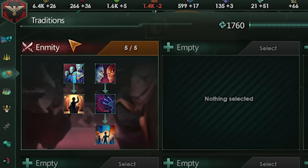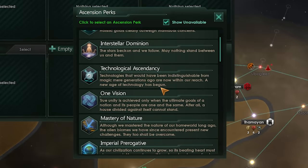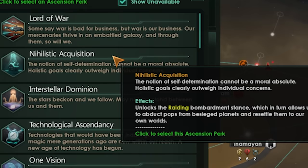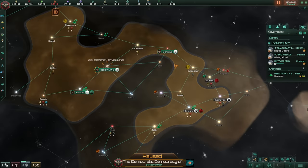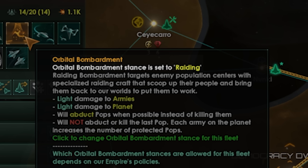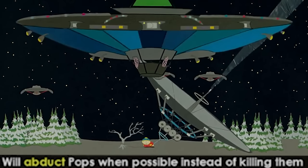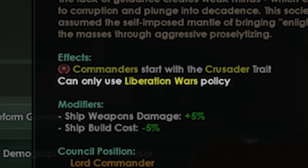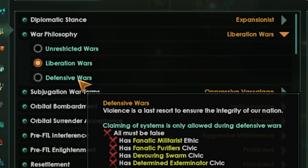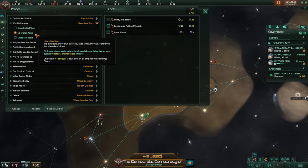With our last Enmity tradition complete, we get an Ascension perk. The main one we want is Nihilistic Acquisition, which unlocks the raiding stance. If I go to one of my fleets, we can see orbital bombardment options: indiscriminate, selective, and raiding — light damage to armies, light damage to planet, will abduct pops when possible. Because we are democratic crusaders, we can only use liberation wars. I can't even use defensive or unrestricted wars. But what that means is I can declare a liberation war and instead of invading planets, I just kidnap all their people.